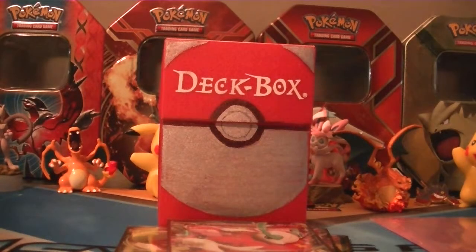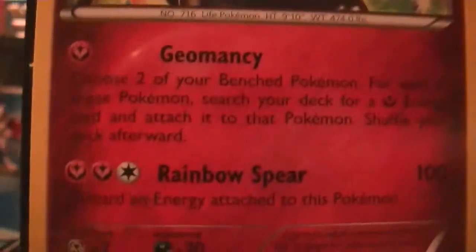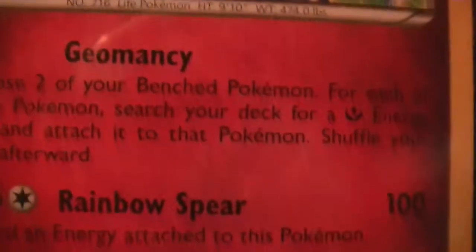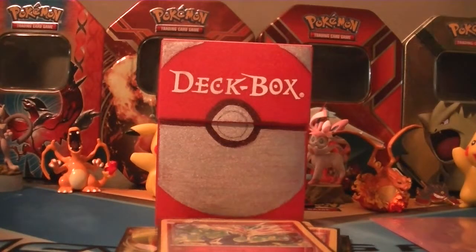Next we're running a three-line of Xerneas — the Geomancy one from XY Base. Geomancy is the move you're going to use: choose 2 of your Bench Pokémon, and for each of those Pokémon search for a Fairy Energy and attach it to that Pokémon, then shuffle your deck. So that gets all your Fairy Energies out onto the field quickly. That way Mega Gardevoir's attack gets skyrocketed, and basically all you need to do is play her and sweep.